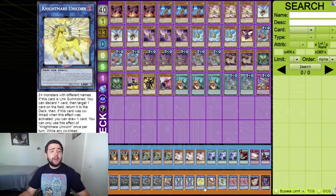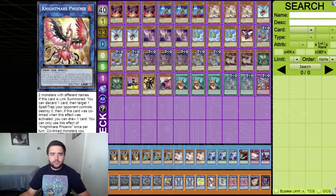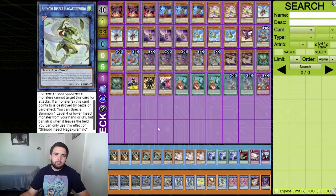Playing one Nightmare Unicorn and one Phoenix as generic toolbox link material. Also playing Shinobi Insect - a link two insect monster that recently came out, just another option for the deck.